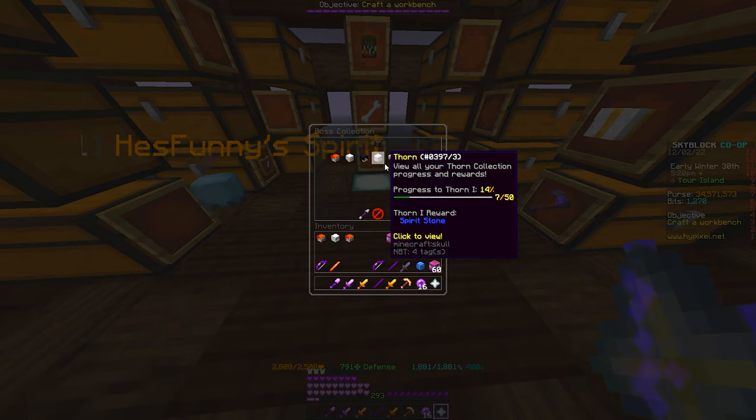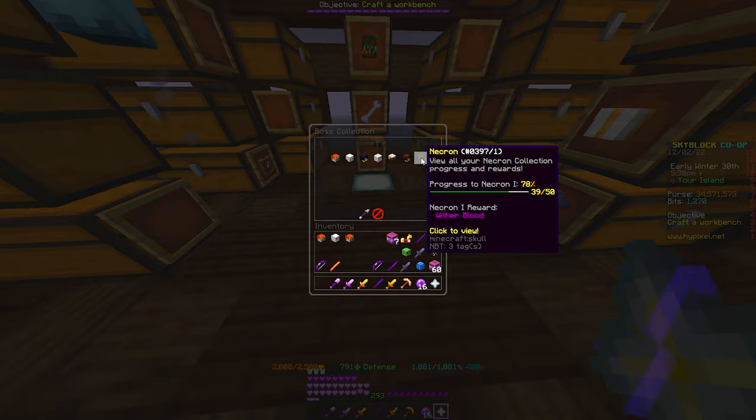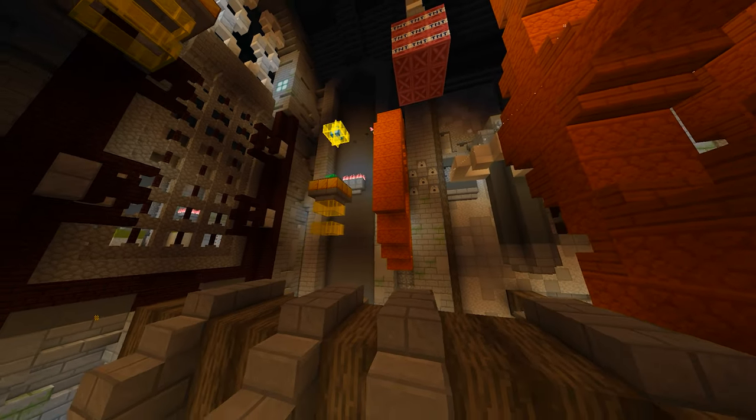With all of that we can finally end floor 5 with 69 runs and head straight to floor 6. Now it's a matter of RNG drops that we need to further upgrade our gear, since we don't always have a party for floor 7.